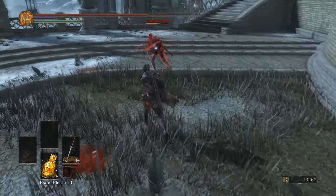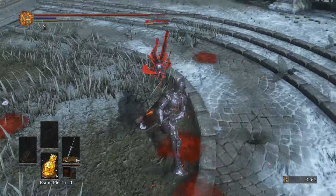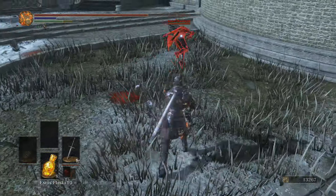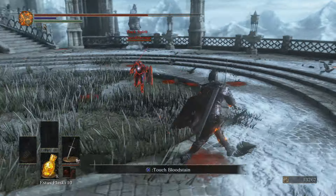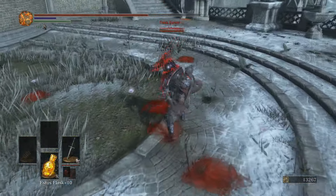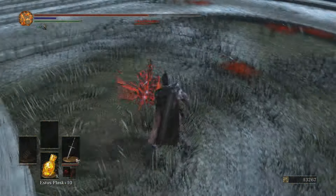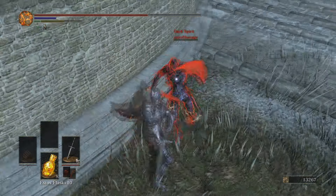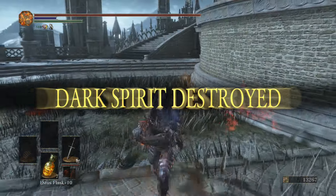Stop rolling away. He must be wasting so much stamina right now. He's going for another Estus. When you're invading you only get half — maximum being 15. He has definitely used more than 6; he must have one more left at most. We still managed to finish him off. We only used 2 Estus in that.